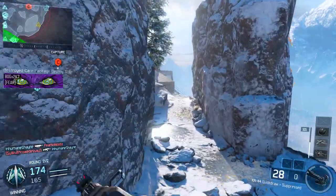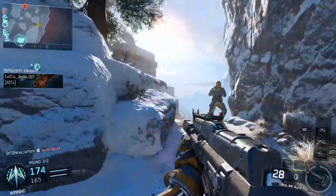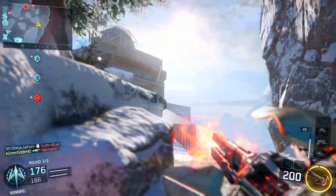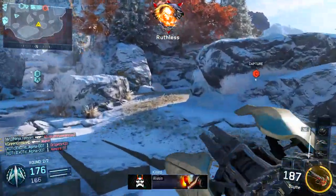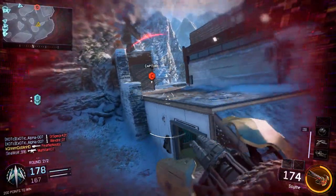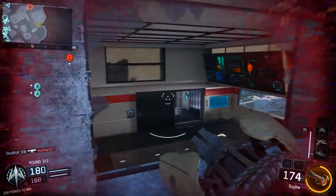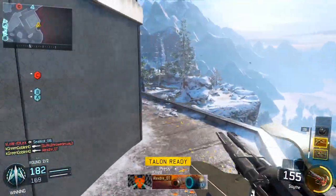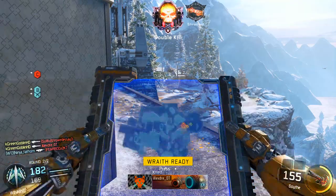There are some honorable mentions for best specialist. Vision Pulse is like a quick mini-VSAT — it reveals enemies for you and lasts a little bit, but it's not that strong. There's also the Annihilator, part of the Seraph, which is a powerful pistol you can go for fun clips with. And there's the Flamethrower — there are a bunch of very fun specialists overall.